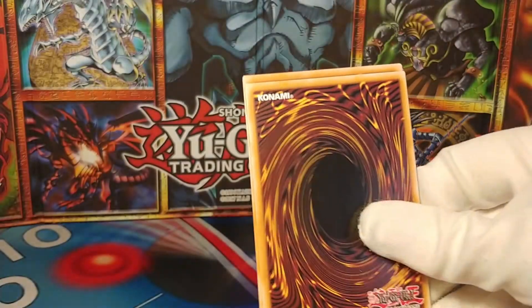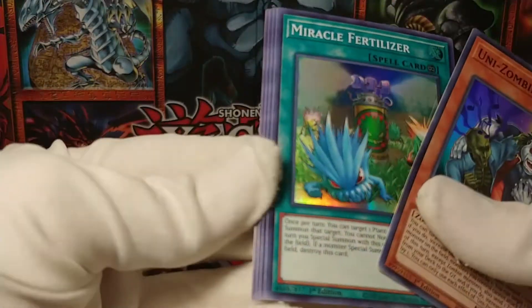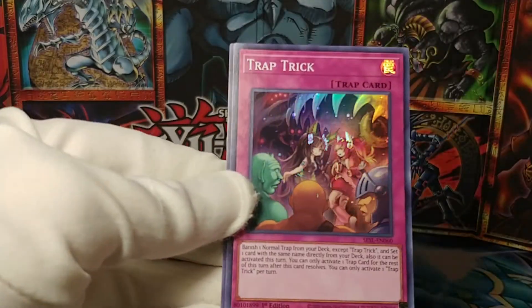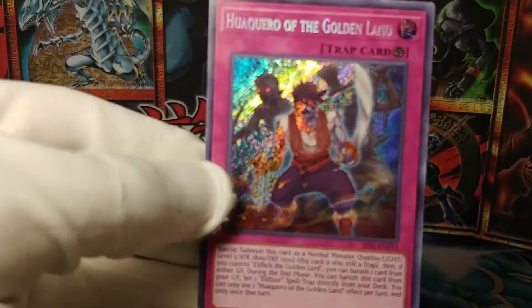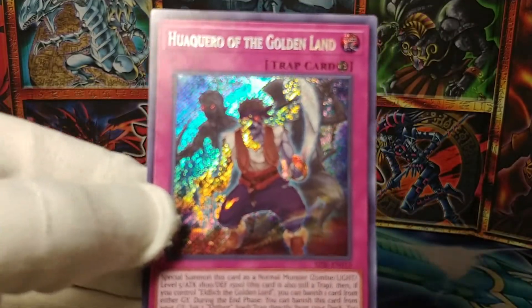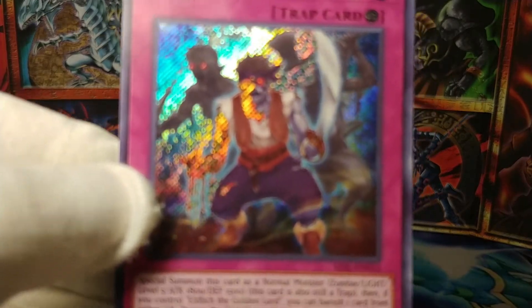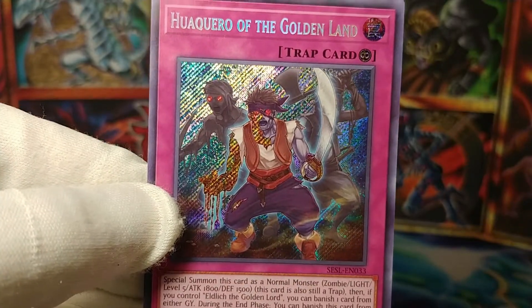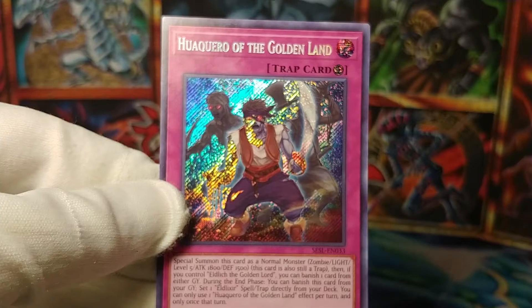And one more pack. Here we go. We got more Unizombies, Miracle Fertilizer, Doki Doki — but not the Literature Club — Trap Trick. And our final card, if the camera would focus please — Huacero of the Golden Land, as it is called.